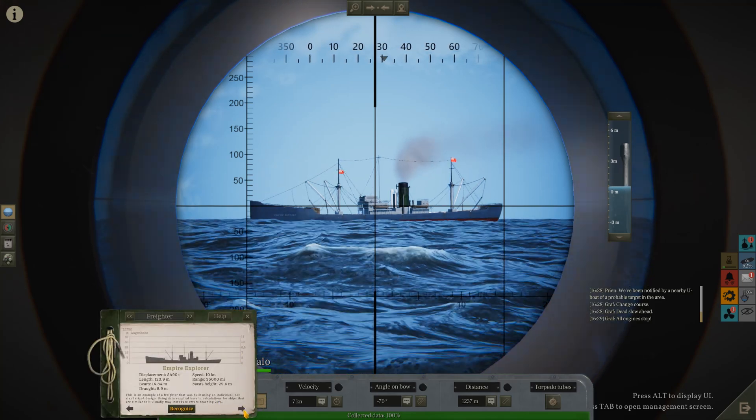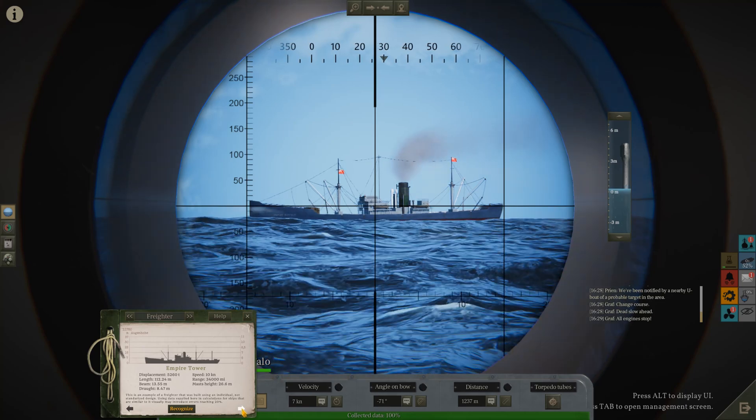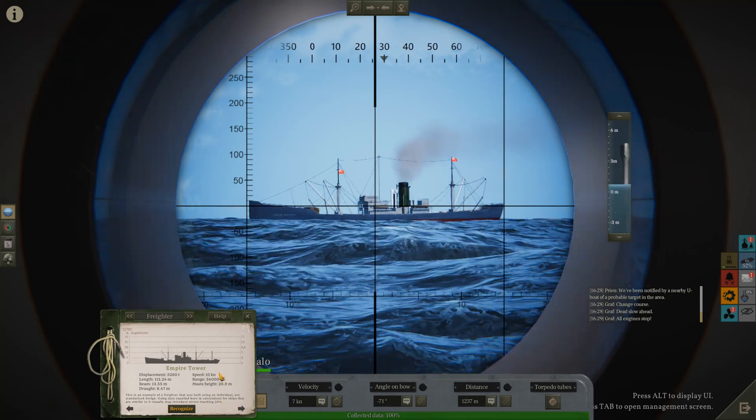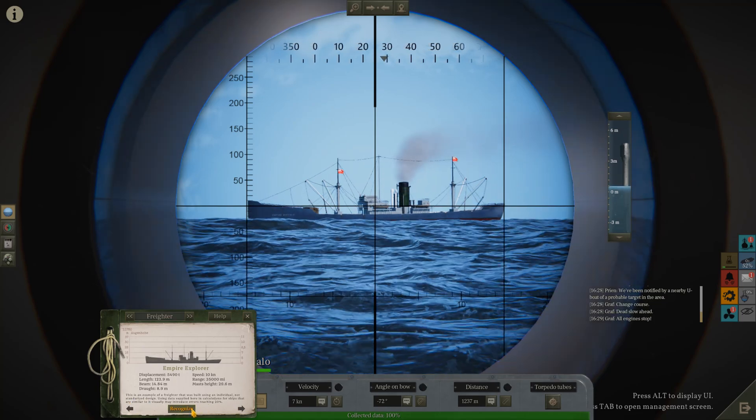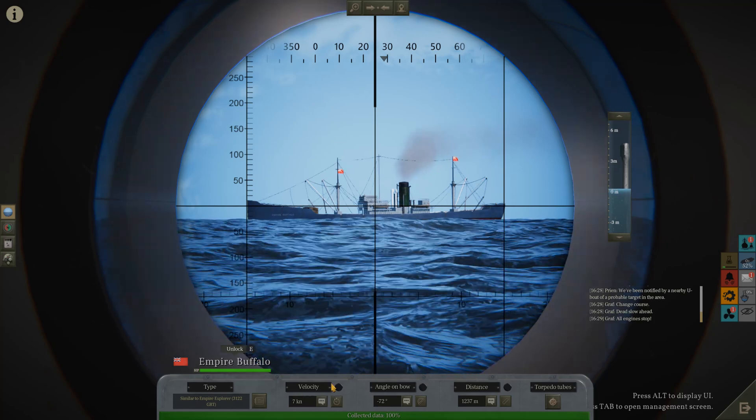Let's identify the ship. It's easy — you have the Empire Explorer. It's pretty easy to identify; it took me a couple of hours to memorize them all. So we've got the Empire Explorer. We'll recognize that, then we'll go to velocity.